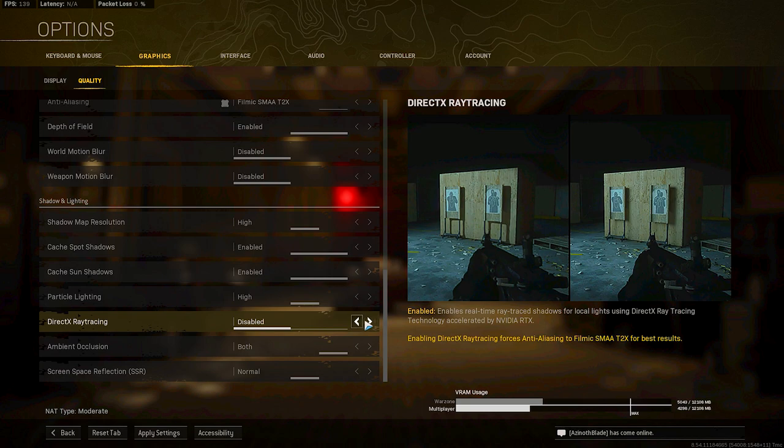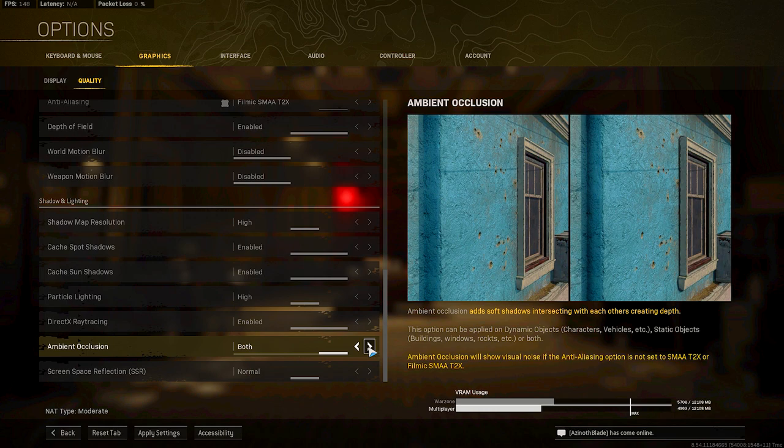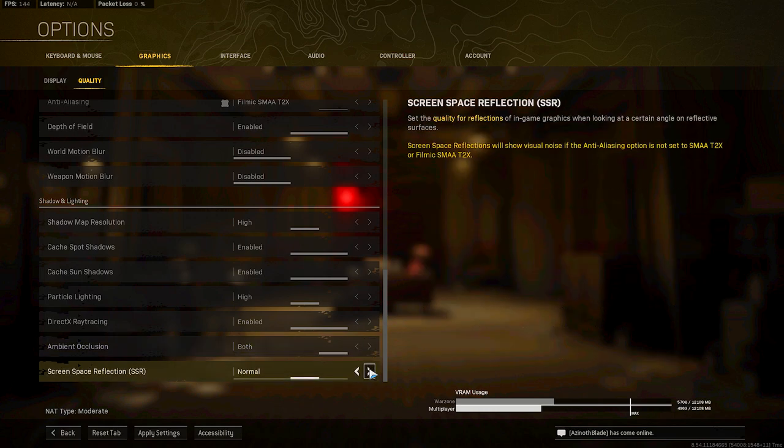Ray Tracing makes a huge visual difference - you can see it moving left to right on screen. I like the way it looks and my computer can run it, but most mid-end PCs probably should not have Ray Tracing on. It's really for high-end PCs or if amazing graphics is all you care about - I wouldn't recommend it unless you have a very powerful PC. Ambient Occlusion, leave that on Both. Screen Space Reflection, I'll leave at Normal - you can go High or turn it off for low-end PCs.